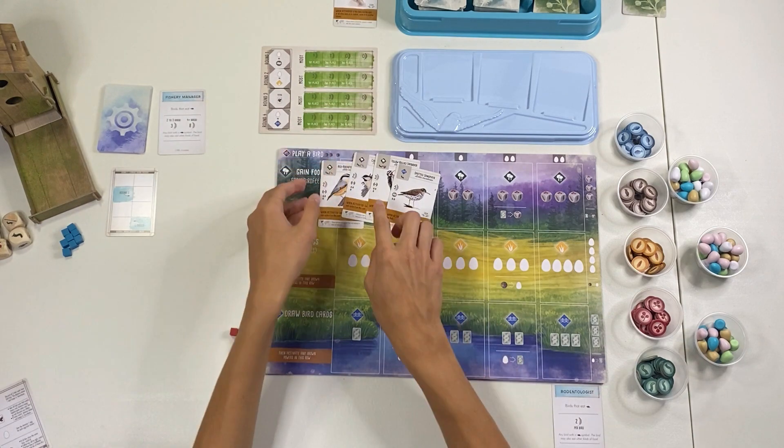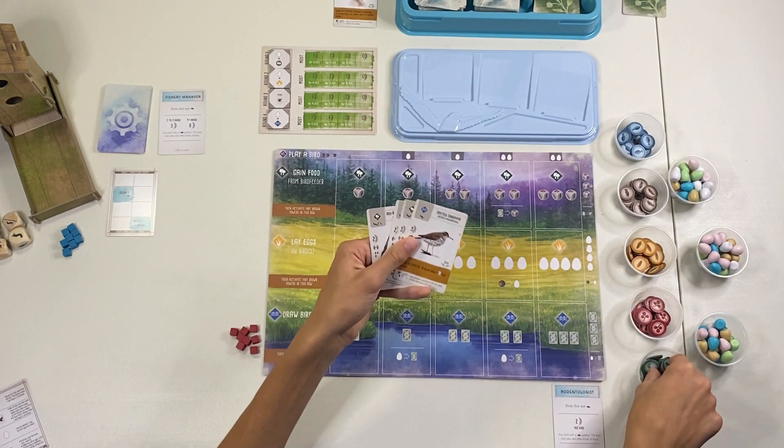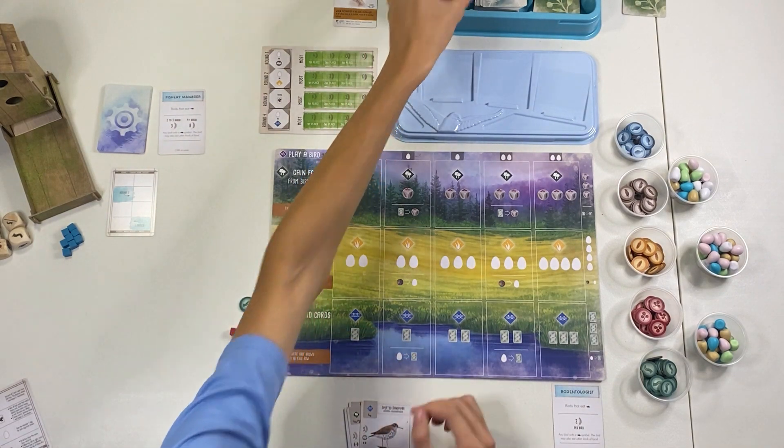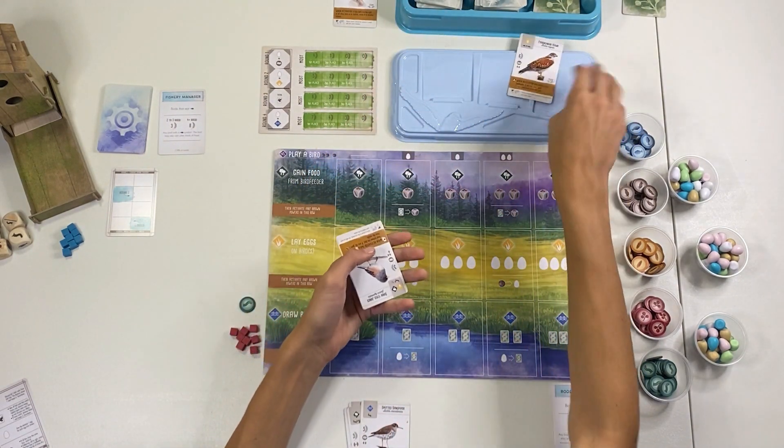I like all of these actually. I think I'll discard the Lincoln's Sparrow and then I'll keep one worm because it looks like I have a lot of worms on my cards. Okay, now to set up the rest of these cards.